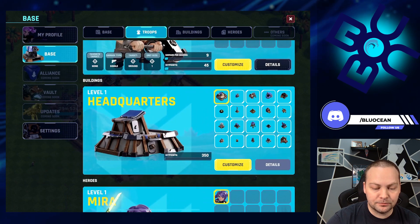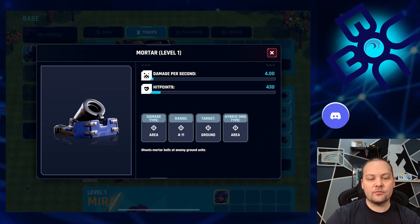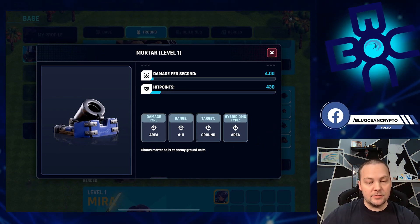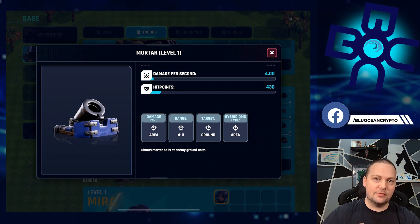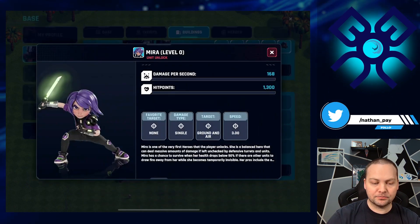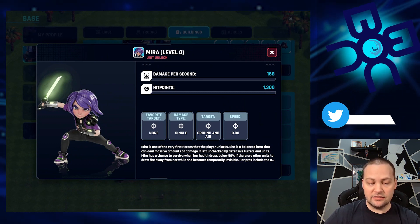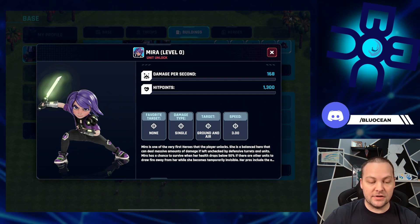The same detail applies to buildings — take a look at the mortar: it shows damage type, range, ground hybrid damage type, so there are definitely nuances about what kind of damage things deal and what they target. Then of course there's Mira, our favorite hero. Her favorite target is none, so she targets everything. She does single damage but can target ground and air, and she has a speed of three, which is really fast.